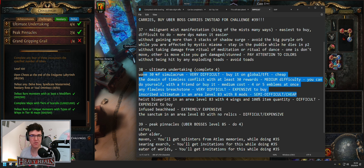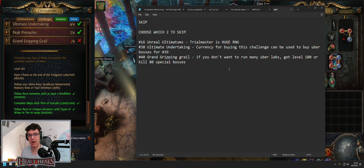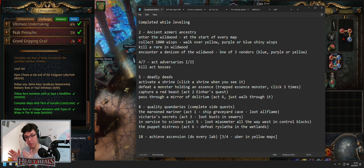For Ultimate Undertaking, basically just buy the first four — it's the cheapest way. Now here's what you could potentially skip: I would skip Unreal Ultimatum if you hate Ultimatums and don't want to do them. If you skip Ultimatum, you then have to choose between either Ultimate Undertaking — the currency for buying that can be used to buy uber bosses — or Grand Gripping Grail, if you don't want to run many labs. Sorry this ended up being 10 minutes — it's a lengthy one. I wanted to make it five but I can't explain anything in short. I will make Shorts for each segment.